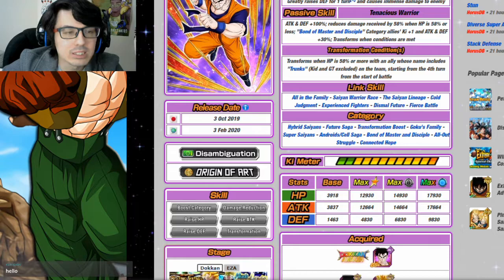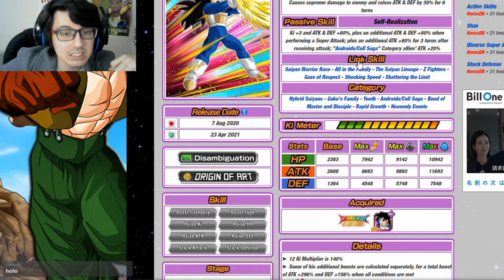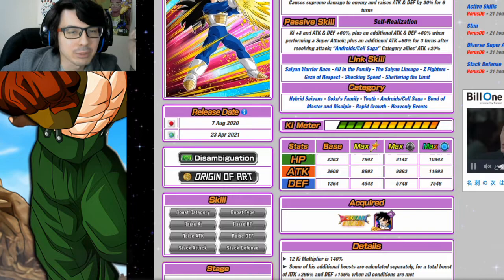Lastly, I want to mention World Tournament Gohan — he's a World Tournament unit so his stats start a little low as a free-to-play unit, but he has Heavenly Events, a decent amount of shared links, and he's going to give Attack and Defense +60 plus additional Attack +60 plus another additional Attack +60, all calculated separately, for a total of Attack +296. He's fun to play around with alongside this Gohan.